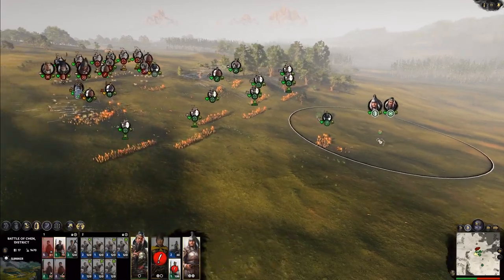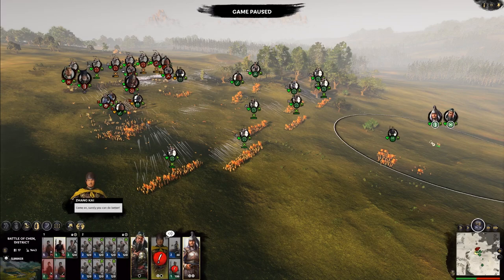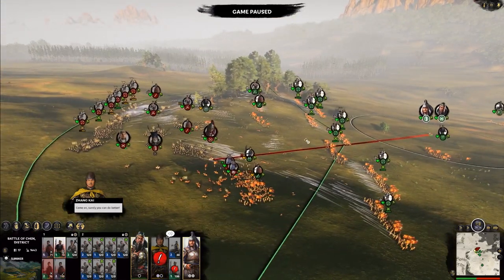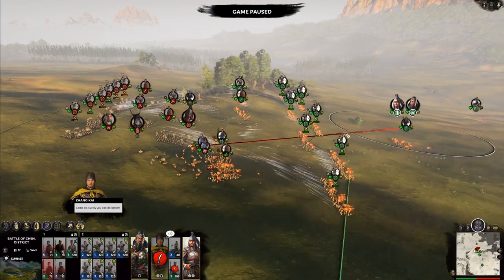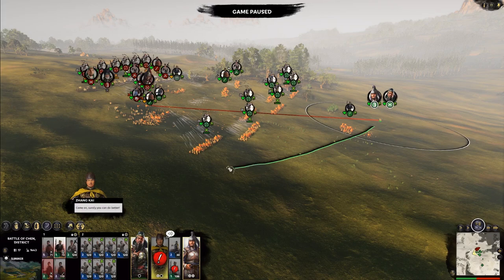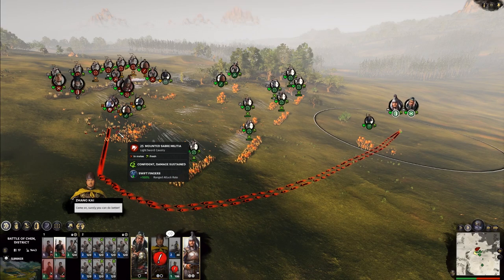We're going to take these two guys, and rather than double right clicking which would send them charging headlong through everything — maybe you don't want them to run through a unit of spears that's right there. If you hold down Shift, your cursor should change. You can now hold down right click and create the path of engagement that you want for them. They'll go across this path of engagement and then hit into these Mounted Saber Militia.